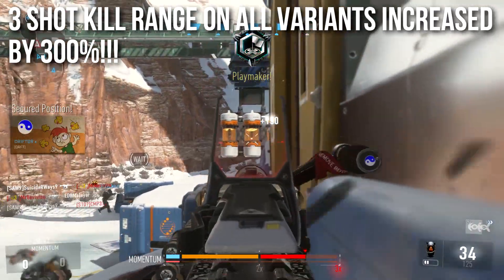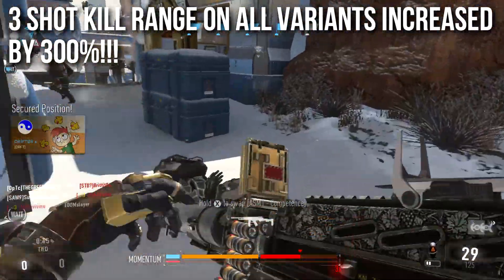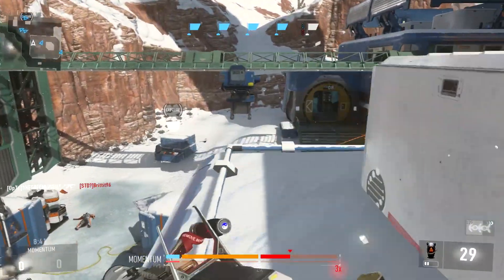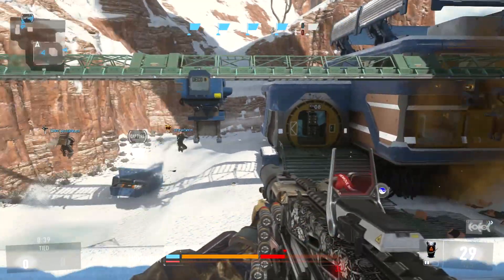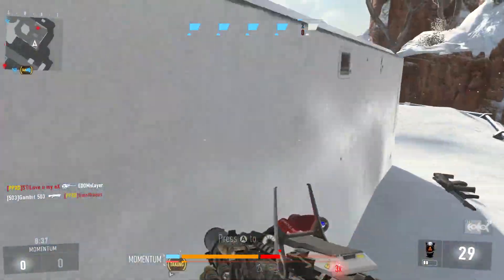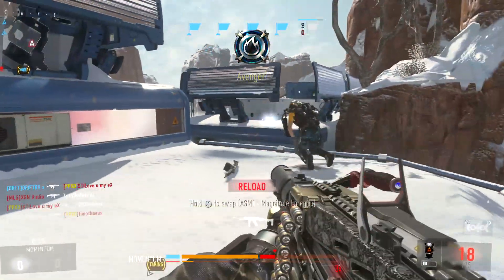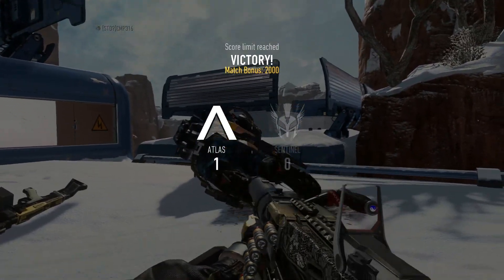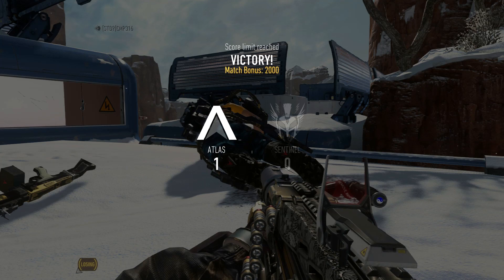This is a huge, colossal value — something like 38, 40 meters. That gives the Pytaek, the new rebalanced Pytaek, a really absurdly long 3-shot kill range — perhaps the highest 3-shot kill range in the entire game. Very, very strong, very dangerous. Do not underestimate the 3-shot kill potential of the new Pytaek.